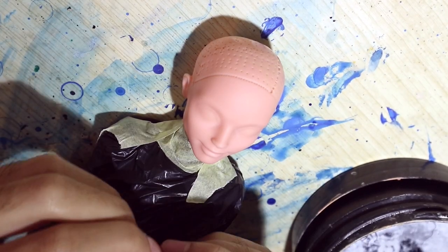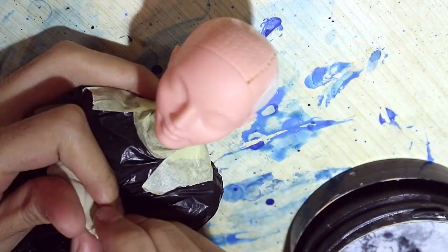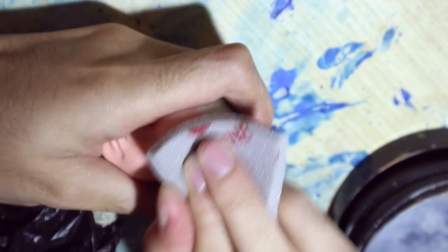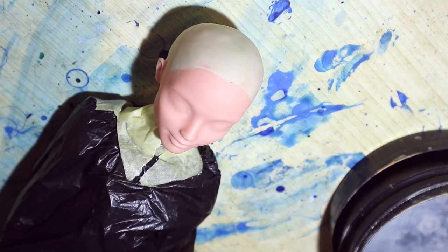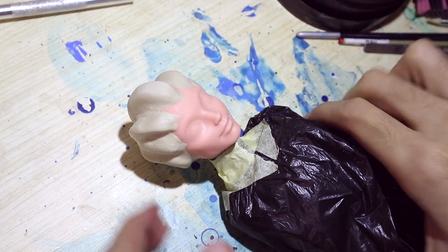I apply a thin layer of ipoclay on his head to cover the holes, making the surface solid and even. After the ipoclay is cured I sand it so the transition will be seamless. I clean the dust with some wet wipes. Then I build up shapes out of ipoclay on his head to make him appear more alien-like. I came up with something like this, and then I sand and clean it.